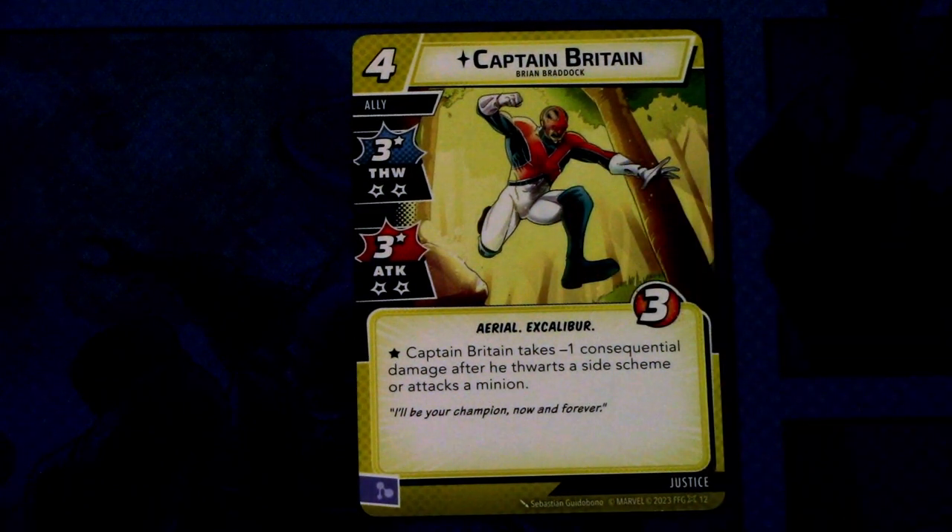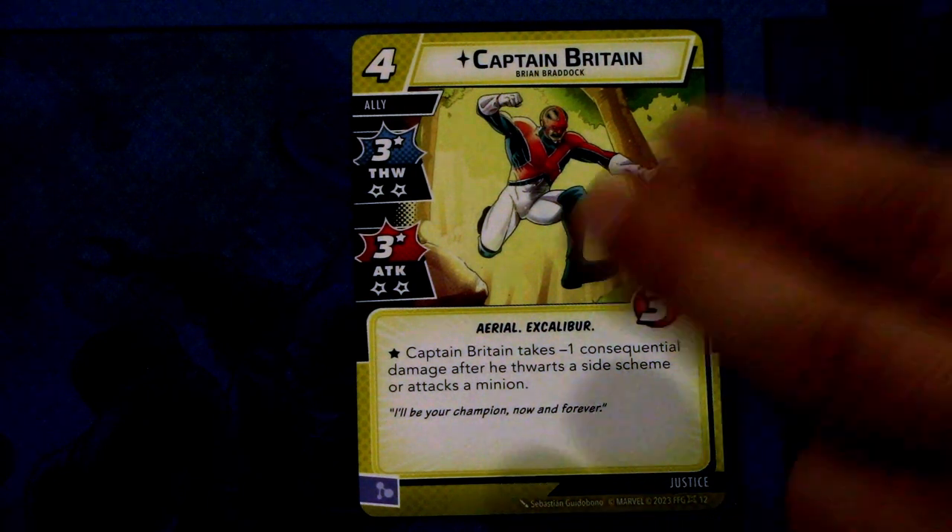Next let's look at the rest of the pre-built Justice deck. First off we have Captain Britain. Captain Britain is a four cost ally with three thwart and three attack, and both have two consequential damage — aerial and Excalibur traited, three hit points. Both attack and thwart have an asterisk, and Captain Britain takes minus one consequential damage after it thwarts a side scheme or attacks a minion. And this can be committed as a mental resource. So with Captain Britain you want to be hitting either side schemes or minions so you don't take extra consequential damage.